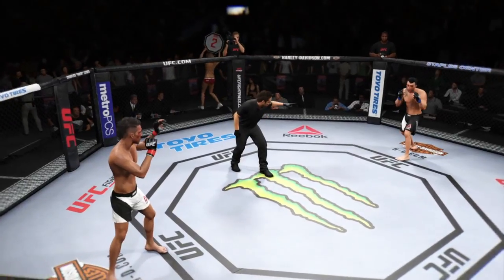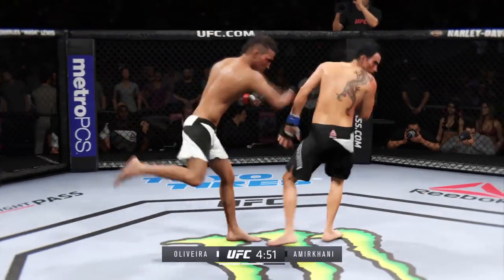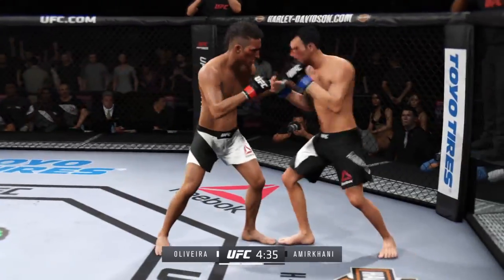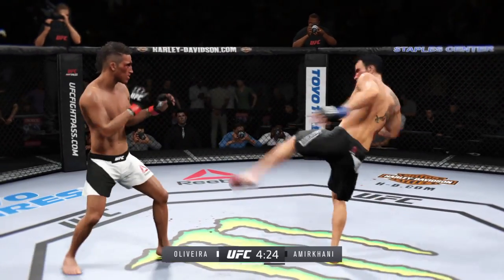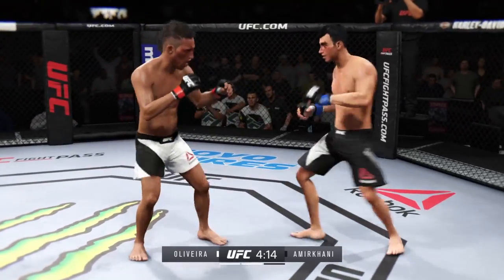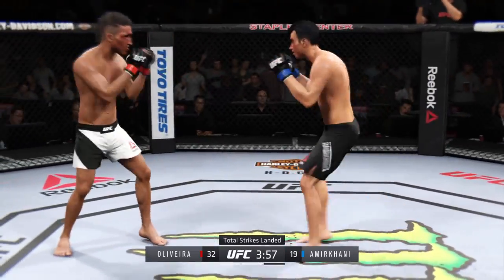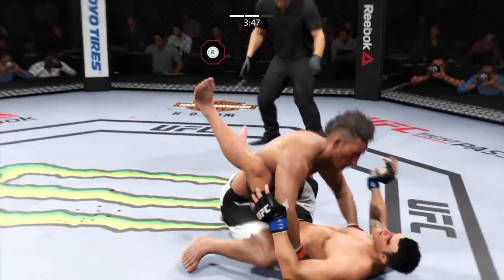Second round underway. Comes out swinging. Amir Khan's left eye is closing up. Amir Khan with a solid leg kick — good job with the leg kicks, he's connected over and over. Light on his feet. Solid shot with the left by Oliveira, ultimately landing in that exchange. He's doing a really good job of timing these shots. Drops down for a double and he's got it — he's down.